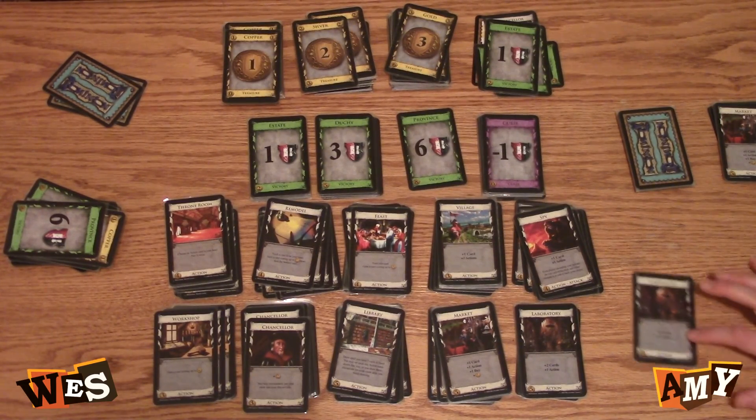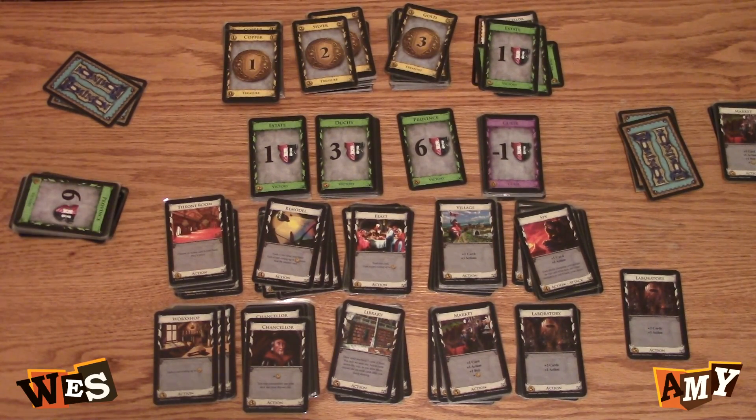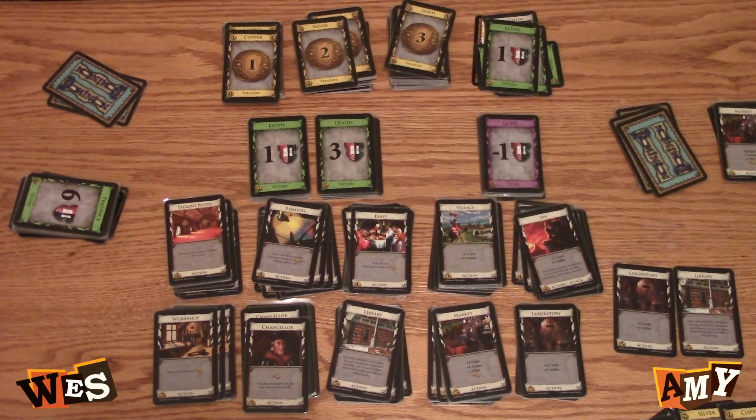I'm gonna play my laboratory — two cards and an action. My library I'm gonna play — draw until I have seven. Five, six, seven. I have eight. You can buy that one — buy the province. I was thinking in my head I was gonna buy as many victory points as possible, but then I realized I had only one buy. That one went fast.